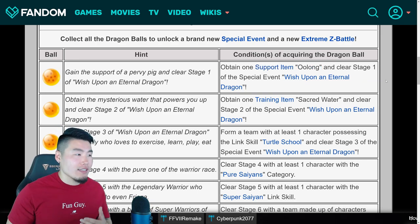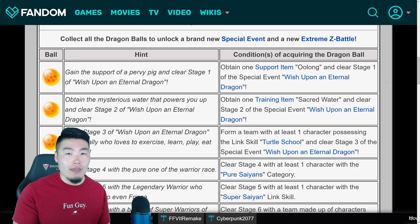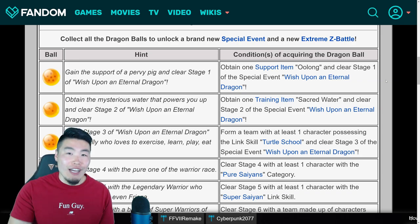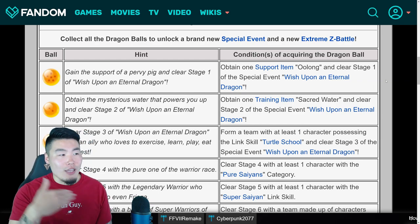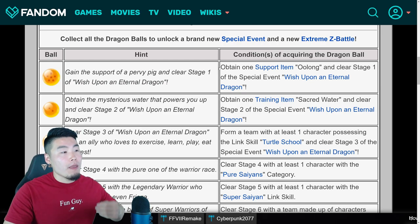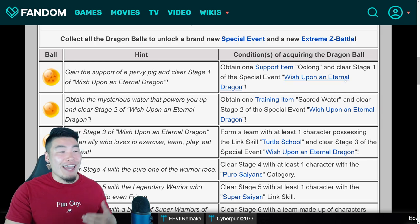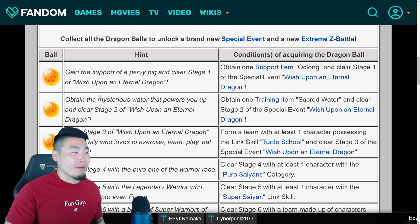Originally, when I first saw this, I kind of thought you had to use an Oolong item, so I brought one with me on the stage, used it, got the Dragon Ball. But then I saw that you actually don't have to activate an Oolong. What you have to do is just pick up an Oolong in the stage, and then clear the stage, and you're good to go. You'll get that Dragon Ball.